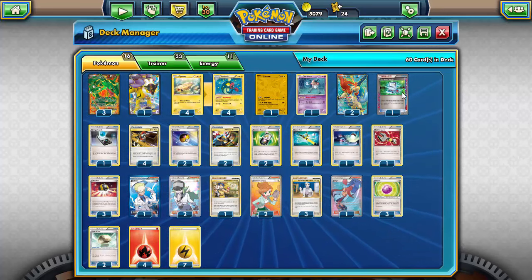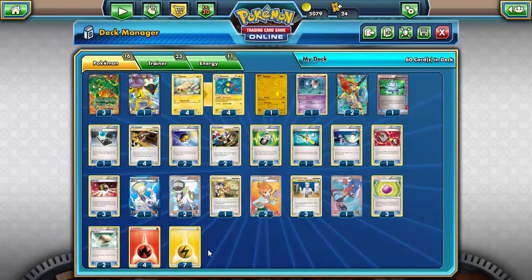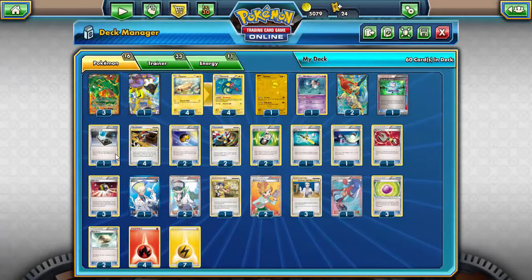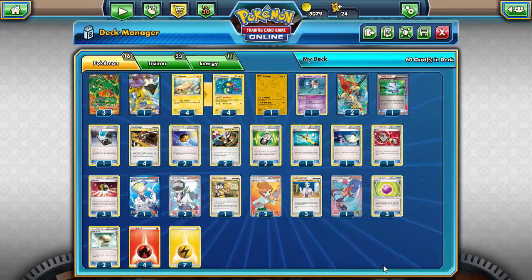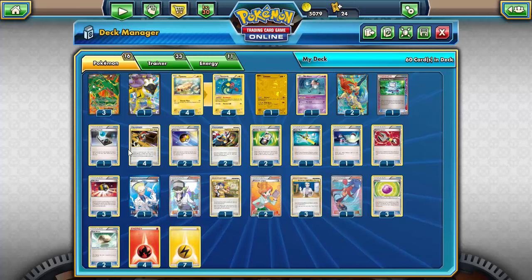I'm running one Energy Search because we'll be discarding Lightning most of the time. We run four Fire energy in the deck, which is necessary to Dragon Burst, so Energy Search lets you dig through the deck and find that Fire energy. Since we have so many other ways to get Lightning, Fire is usually the piece that's missing.